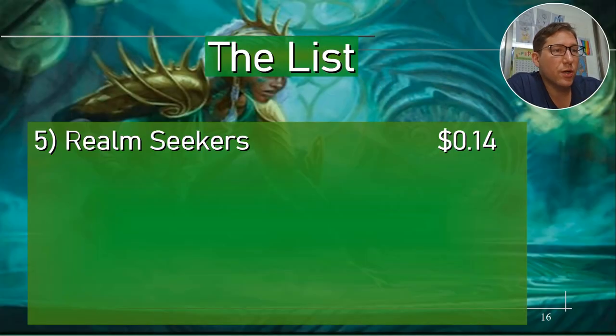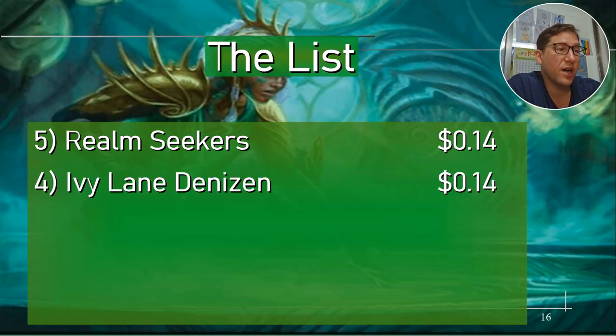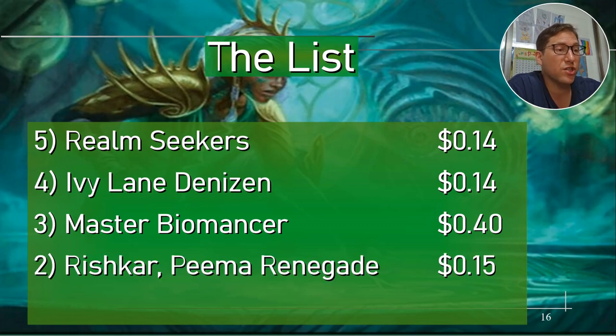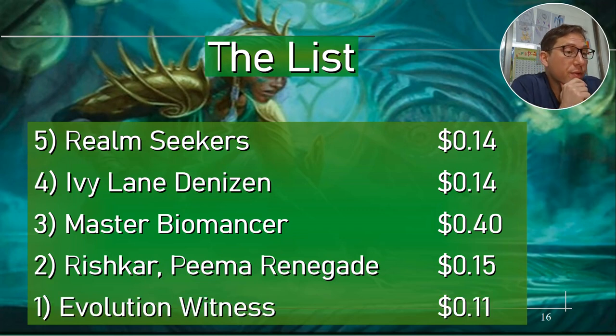The list: Realm Seekers is 14 cents, Ivy Lane Denizen is 14 cents, Master Biomancer is 40 cents, Rishkar Peema Renegade is 15 cents — shouldn't be — and Evolution Witness is 11 cents. If you've got green proliferate, get this card. It's just throwing stuff back into your hand. It's better than card draw because pulling things from your graveyard means you control what goes to your hand. Also, people put things in your graveyard because they're a problem — getting them back is kind of extra salt on the wound.